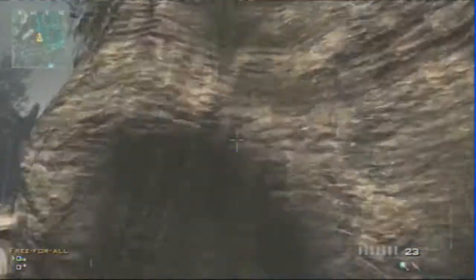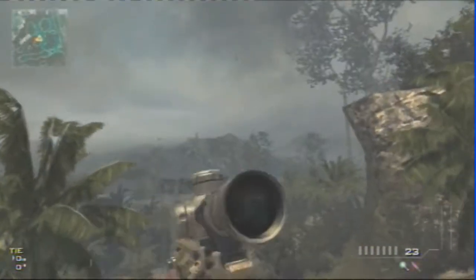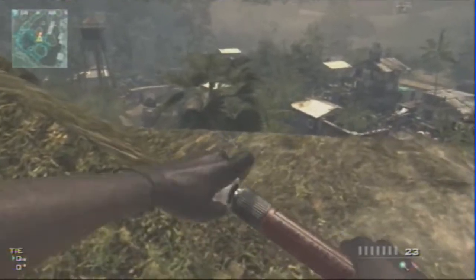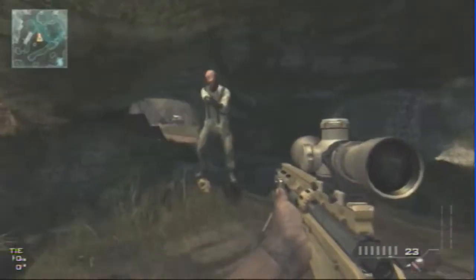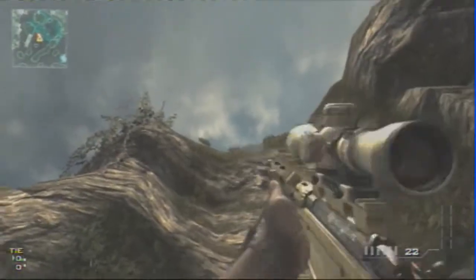Then you run down here, make sure you line up with the crosshairs, and do the same again. Knife, and then quickly throwing knife, and you'll shoot up there a little bit, and you should arrive on the mountain.